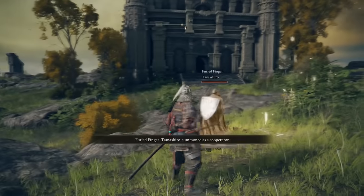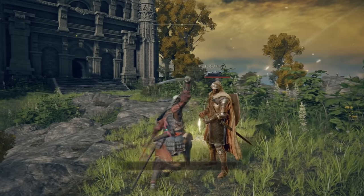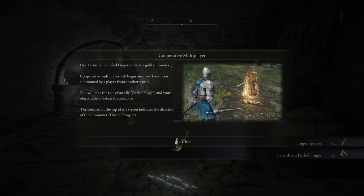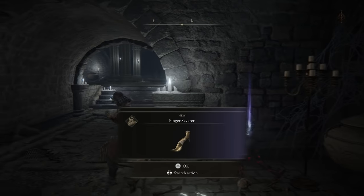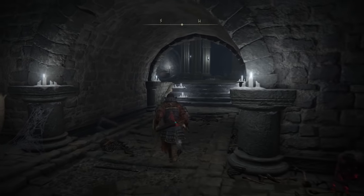Souls games never make co-op and playing with friends very simple, so real quick we'll go over how to summon friends to play co-op in Elden Ring. When you're at the very start of Elden Ring, right before going up the lift to the main map, you'll acquire the Furled Finger and the Finger Severer from a corpse, which are two of the three items you will need in order to summon your friends.